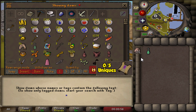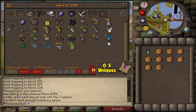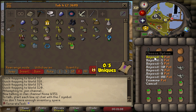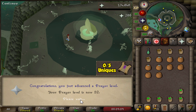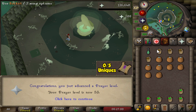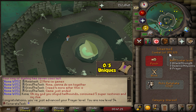We now have the Ectophial, so that makes it fairly viable. I'll just need nine pots per trip and withdraw nine of each, using Rings of Dueling to bank every time. Let's start this prayer grind! 52 Prayer — we can now finally use Smite. 53, 54. I just realized I hit 100 combat level a few prayer levels ago — that's pretty good.